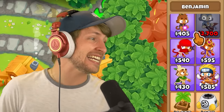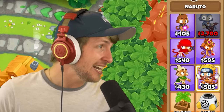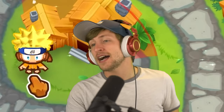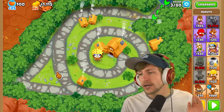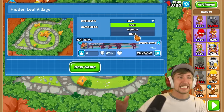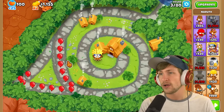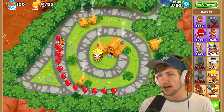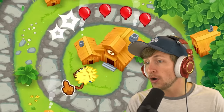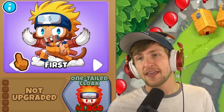We have added Naruto into Balloon Tower Defense - look at him, oh my god, it looks so good! Made by our boy Cosmic, art done by our artist Coco, as well as this epic hidden leaf map. The balloons go up and then back down and around. Look - they all throw kunais, not shurikens. Look at that art, that is amazing.